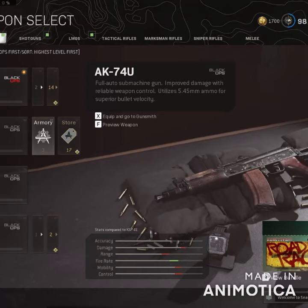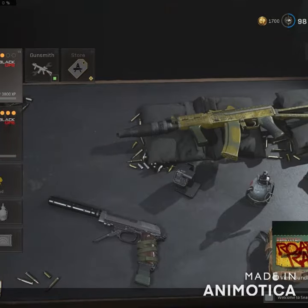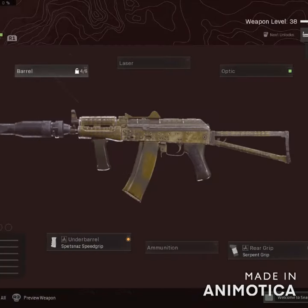Hey guys, want to start using the AK-74U but don't want to level it up? Check and see if you have the Armadillo Blueprint. With the Armadillo Blueprint, you get the Gru Suppressor, the Spetsnaz Speed Grip, and the Serpent Grip.